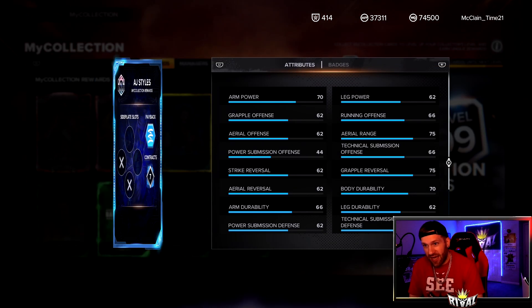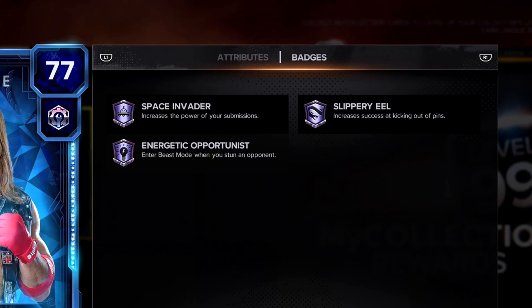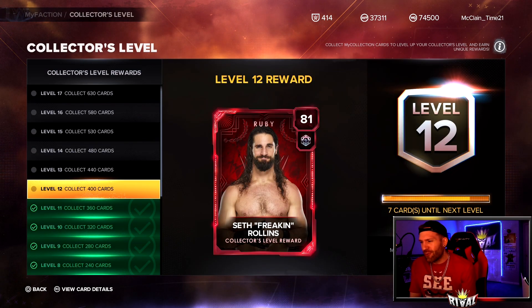Then we go over to the AJ Styles. He's got a 66 on Technical Submission Offense, but looking at his badges he's also got Space Invader Amethyst, Slippery Eel, and Energetic Opportunity.